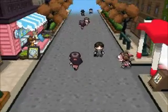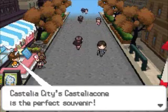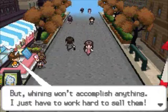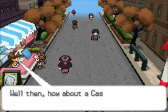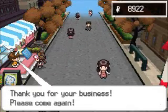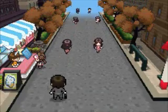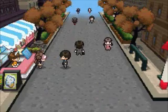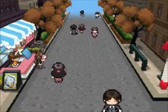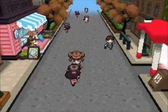The building across from it is where you get Casteliacones, and you notice that it's not actually that crowded this time around — there is no line to get into this. We can get these Casteliacones any day of the week, rather than just Tuesday like in Black and White 1. So here we can not only buy them individually, but we can buy 12 at a time as well. These of course will have the same effect as Full Heals, except I think they're cheaper, so that's kind of nice.